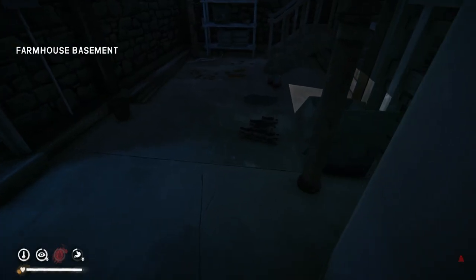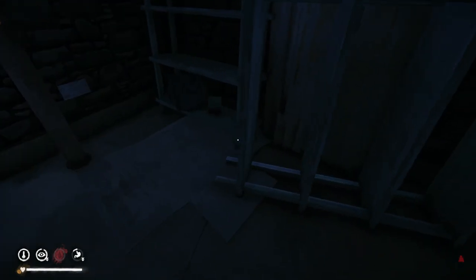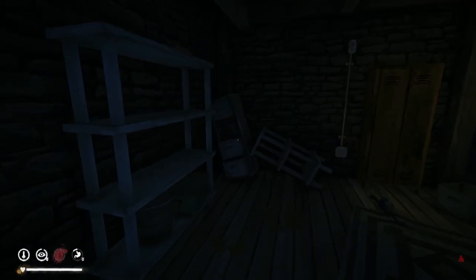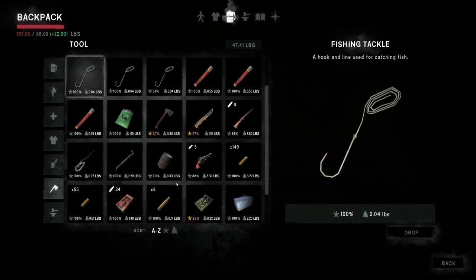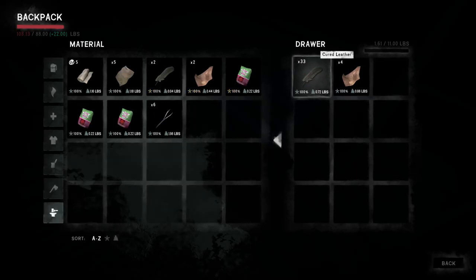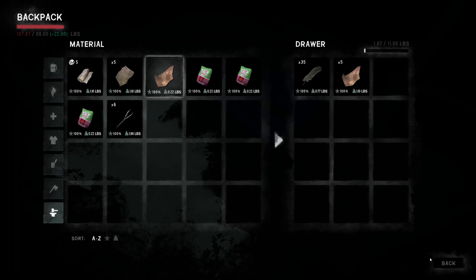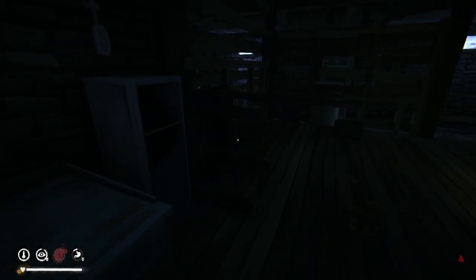Moose head cloak — not worried about that, that stuff can stay. We need to take those and this one over here — these are a must-have. Pry bars — do we have any on us? We have one. Do we need another? Probably not. I'll just take one. We need these. We're not too weighed down, to be honest — we're actually pretty set in most regards.